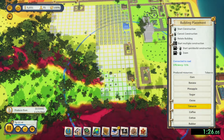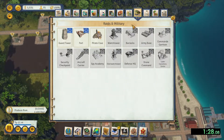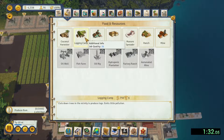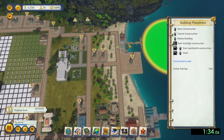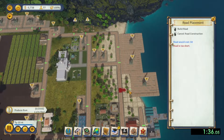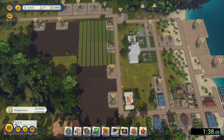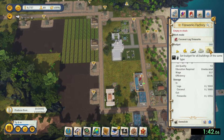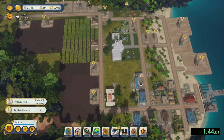Now I'm going to build tobacco — that's going to be required as a demand later. Pirate Cove, you're going to need it as part of a demand later. Fish, you're going to need it as part of a demand later. So I try and pre-build as much as possible.